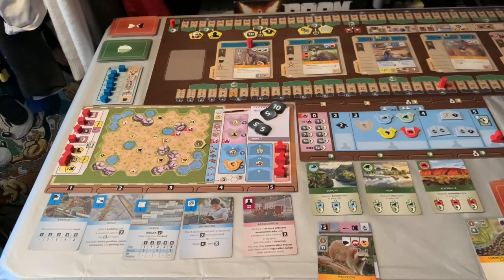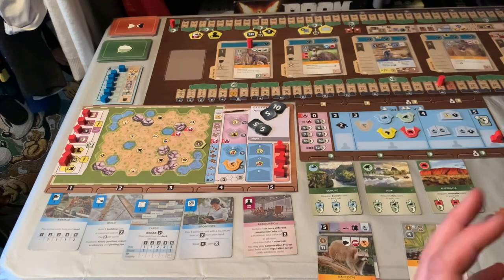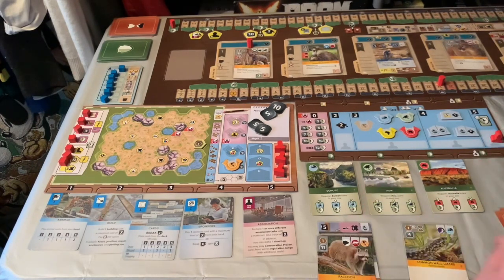And that's it for the game. When the appeal track passes the conservation marker, trigger the end game scoring, check your end game scoring cards, and if your score is higher than negative you've won. That is it for the basic overview of Ark Nova. Onto the review.